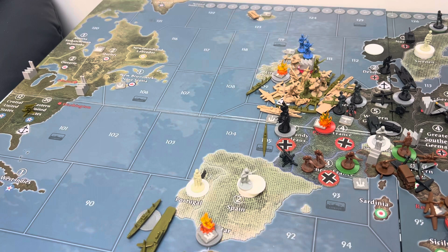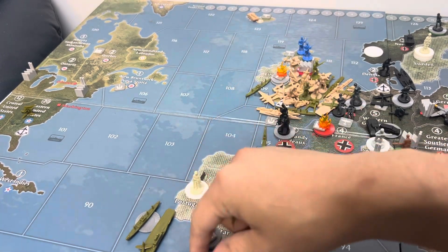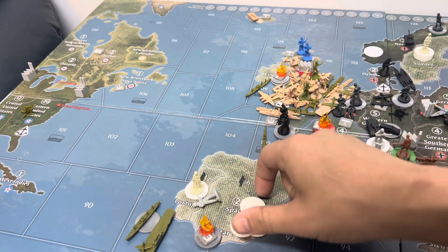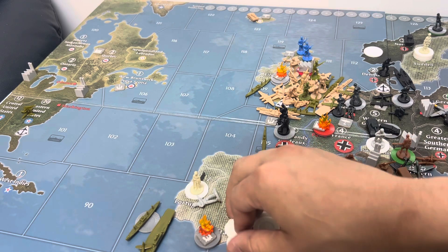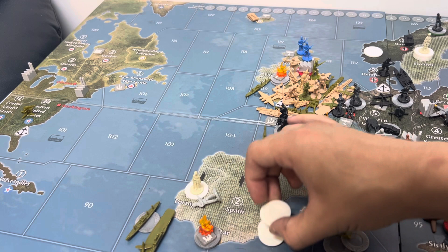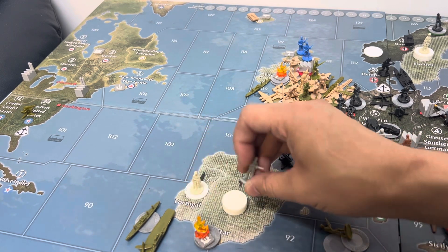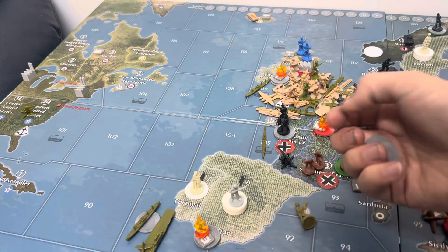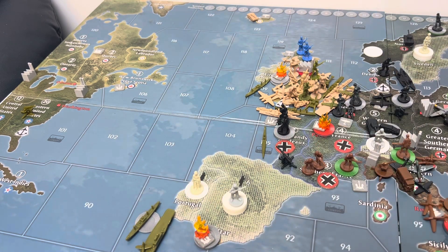In Gibraltar, I'm going to pick up these three infantry and this one tank. They're going to use that damaged naval base in Gibraltar — it's damaged but it's still functional. I'm going to bring three infantry and one tank, and they're going to be landing in Norway.